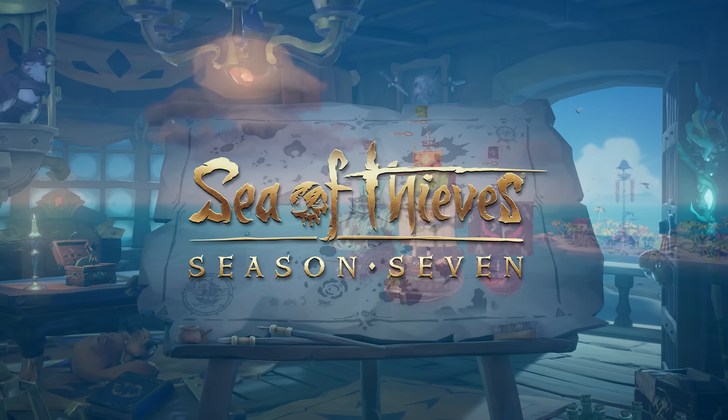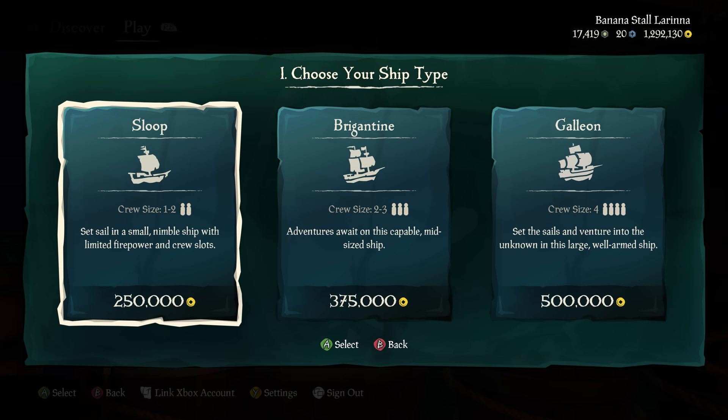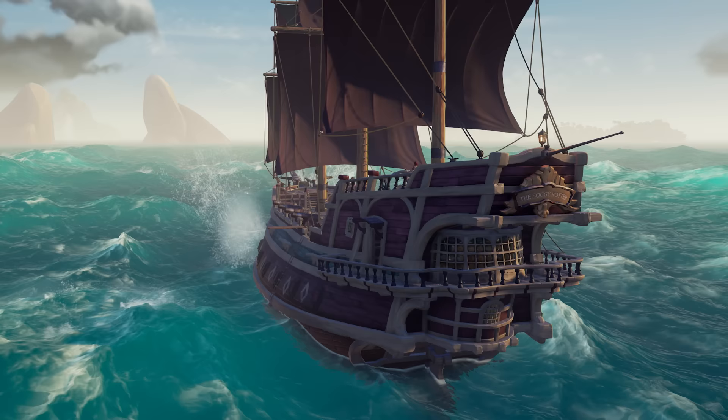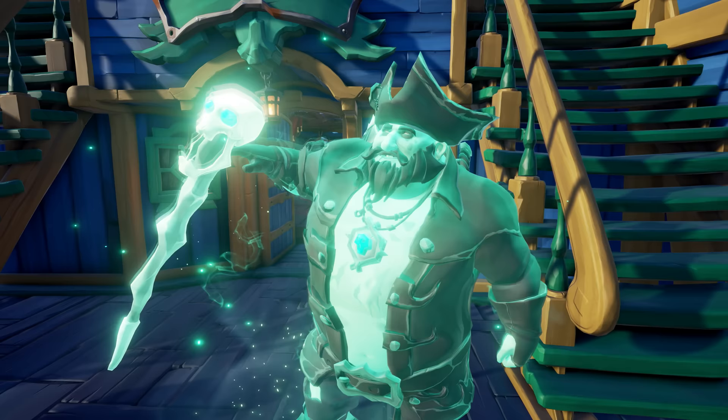In Season 7, hand over some gold and you can buy your very own ship. You'll be able to buy one of each type of ship, but that's just for starters. Owning a ship means you can give it a name — now you can finally sail the seas with a name of your choosing proudly displayed across the ship's crest. Just make sure to keep it classy. The pirate lord won't allow just any old nonsense up there.